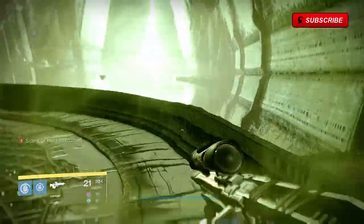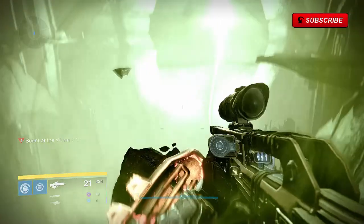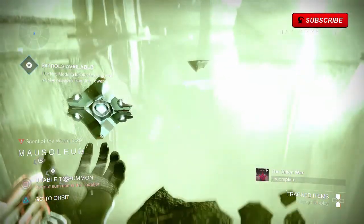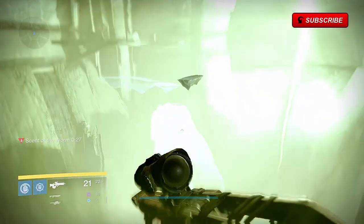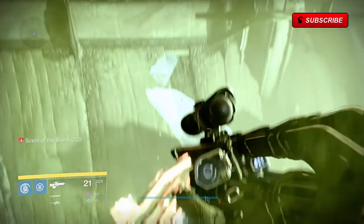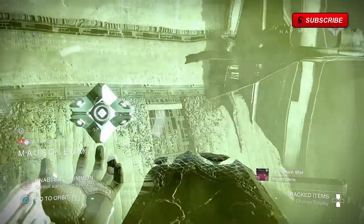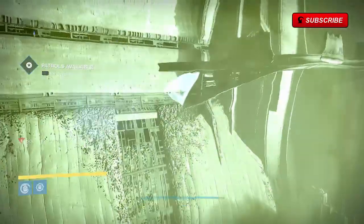Now once you're here you can pull out your ghost to check out where the invisible platforms are, or if you've done it enough times you can simply go across. If you fall off you will not have enough time to respawn and go back, so I recommend trying to get across this before you get the scent on you, just to test it out a few times and make sure you can get across.